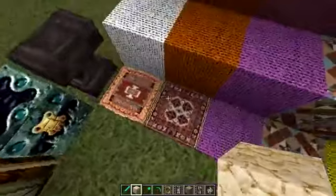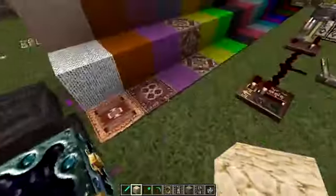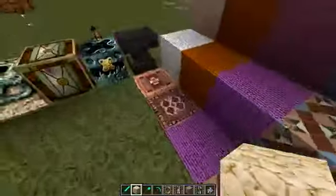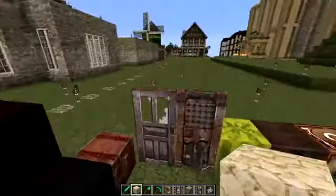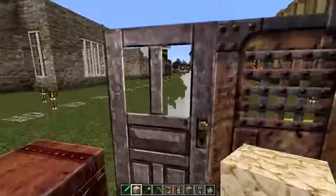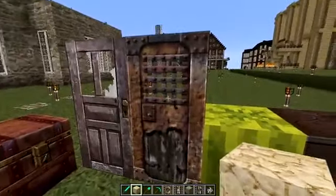We've got all the carpet, we have carpet, wool and the stained clay versions. I kind of like these night bits of carpet here, they look really cool, they really are carpet, that's really nice. We have a chest, we have a door - even the door is sort of battered with bits of broken glass.